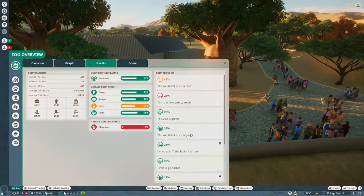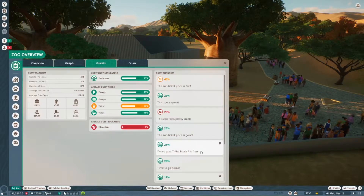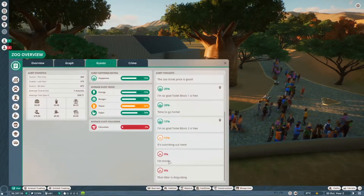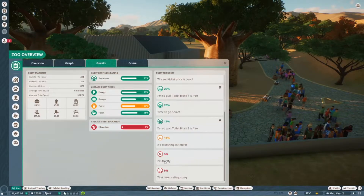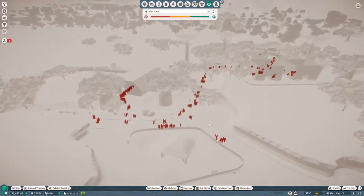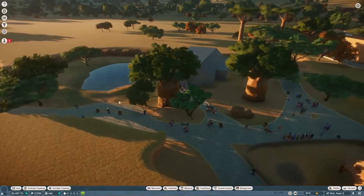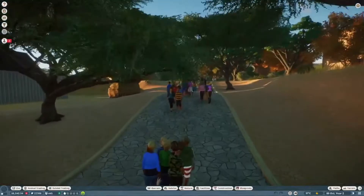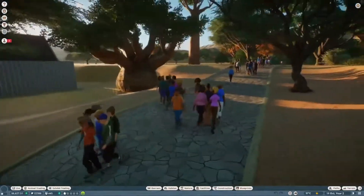This zoo is great. Toilet block is free, yes it is. Some people are thinking it is hot, thirsty, and that litter is disgusting — and yes, I would agree about all of that. We also need to get some education in, because we don't have anything educating our guests. I know I did pronounce that wrong — you don't need to roast me in the comments. We might actually get some more education down as well.